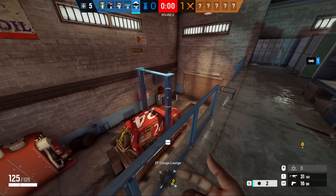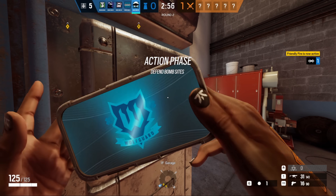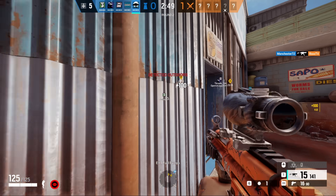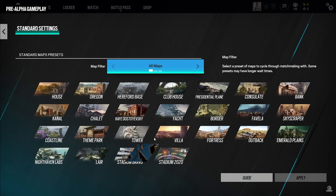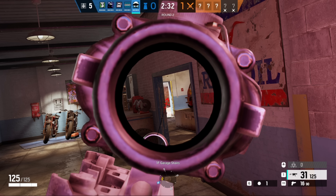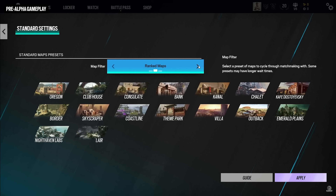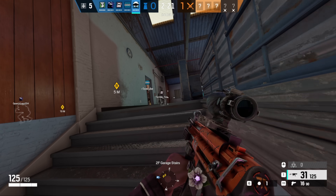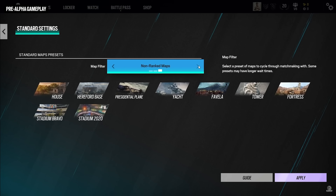This last addition is something I glazed over in my Operation New Blood video but didn't really cover because the feature itself would cause my version of the test server to crash. That is basically the new standard playlist map filler. This is a really good change — it gives you the option to choose which map pool you'll queue for in standard. So if you're more of a ranked player and want to play only ranked maps in standard, you can turn on the ranked map pool option and you'll only get maps which are also available in ranked. Or if you don't want to play any of those ranked maps, you only want to play the maps in casual but in a standard aspect — meaning you can play Plane, Fortress, Yacht, or other casual-only maps in a more structured team environment.